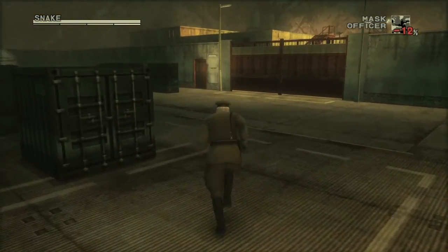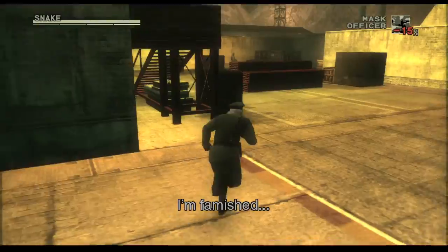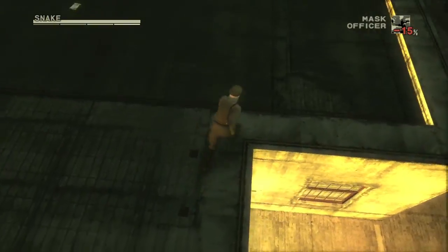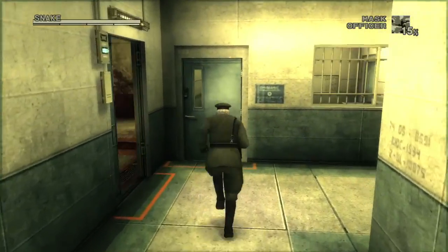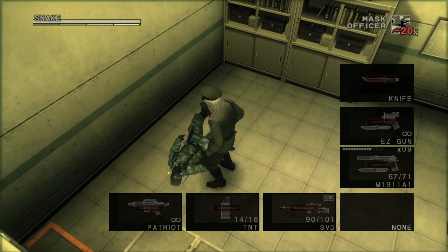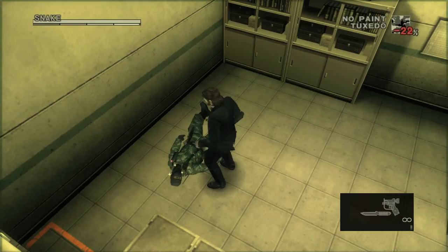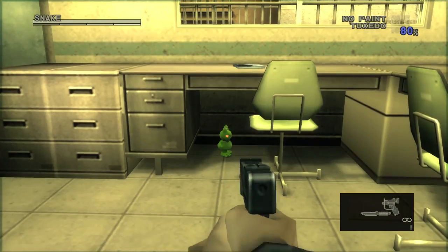Head to the southeast area by going through this door — basically the area with the torture room. Go into the actual torture room; you can wait until later when you're here as Snake, but remember you won't have any bullets then, so it's best to get the Kerotan now. Go on the roof and roll down into this door — there's going to be an enemy so punch him out. Once he's knocked out, hit start and unequip your uniform because you can't use your gun while it's equipped. Equip any camo — I'll use the tuxedo — then trank the guard so he doesn't wake up. The Kerotan will be right here; just shoot it.